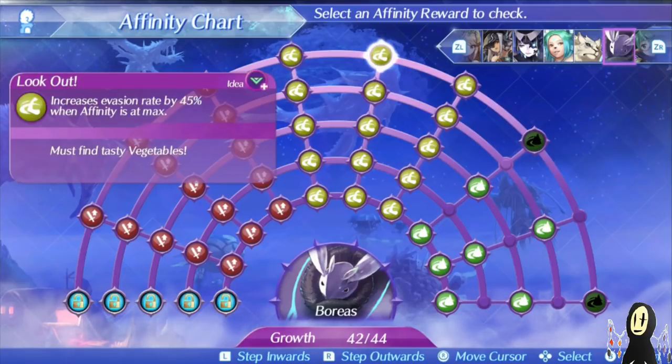You also have Look Out. Getting max affinity is actually quite easy overall, particularly if you like to use Hunter's Chemistry. This increases your evasion rate by a whopping 45%, which is always welcome — there's no reason not to want this. The less times you're getting hit, the less you have to heal yourself. And let me tell you, he has amazing heals too.